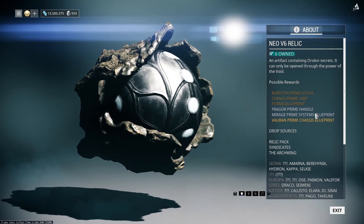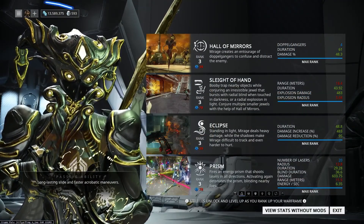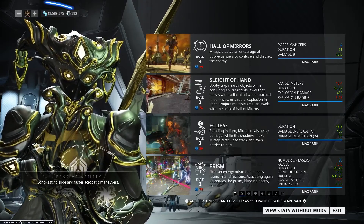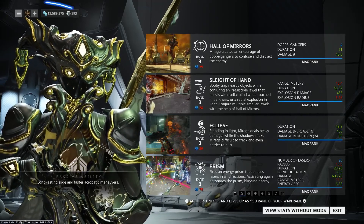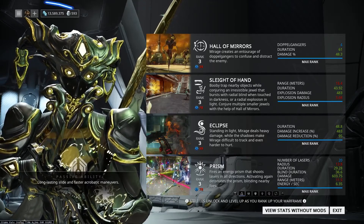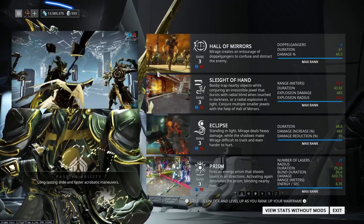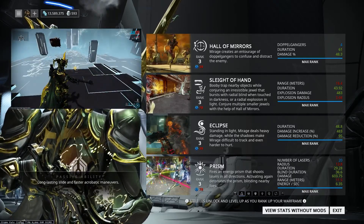Now that you guys know where to get the parts and how to get them, I'm going to jump into the actual guide so you know how to play this awesome new frame. I'll quickly go over her abilities and how I like to mod this Warframe. Keep in mind this isn't the end-all be-all of builds, as there are plenty of others that are great. Here I'll be focusing on amplifying weapon damage via her Hall of Mirrors and Eclipse abilities. Firstly, she has a passive that allows for getting around easier as it makes sliding and acrobatic maneuvers faster. Her first ability, Hall of Mirrors, creates up to four copies of her that distract enemies and replicate some of the damage you do. The second is Sleight of Hand — this ability has two functionalities: it can either create a jewel that blinds enemies in the dark, or explode and deal damage in the light.